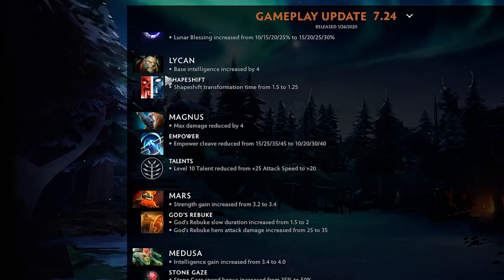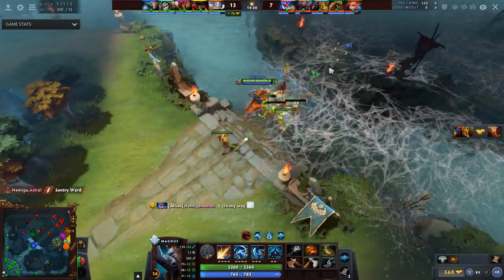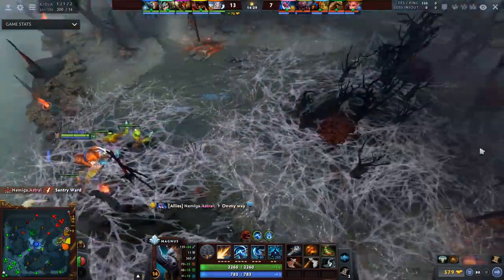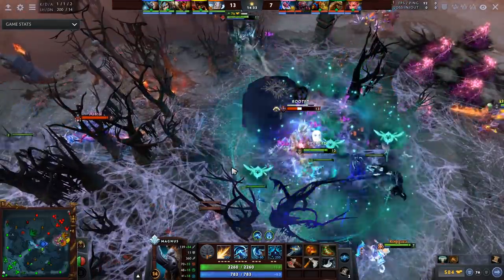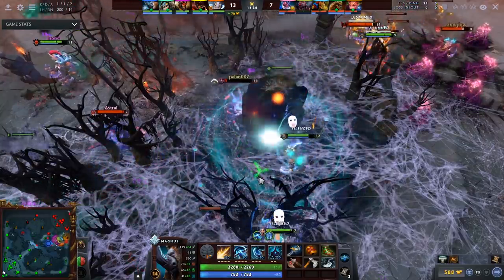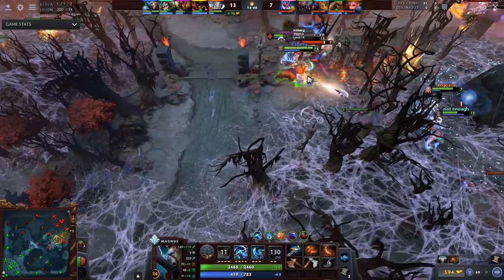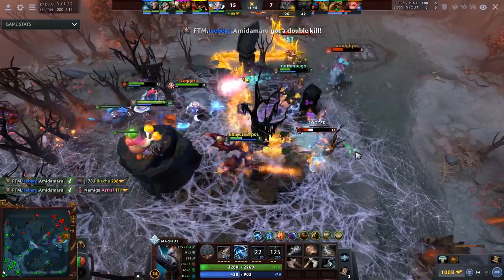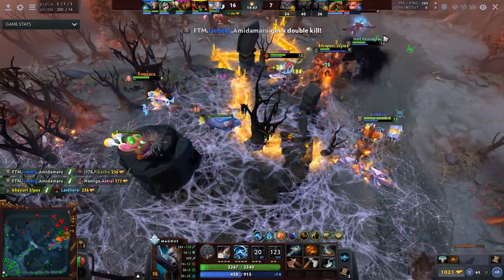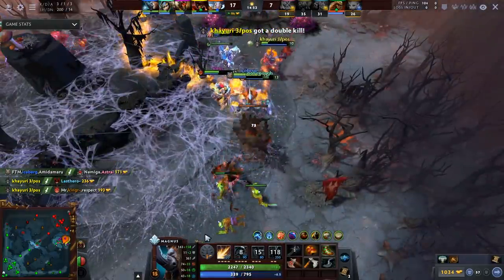Magnus max damage reduced by four and Empower cleave reduced by a high percent at all levels, plus five less attack speed at the level 10 talent — a lot of right click nerfs. But this had to happen; he was so good and teams were picking Magnus as a safe laner, off laner, even mid laner. I don't think Magnus is nearly out of the meta — max damage means he can't roll as high so the hero had fairly high damage variance.